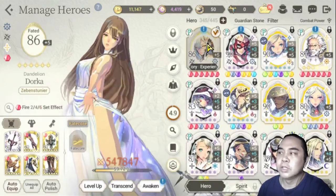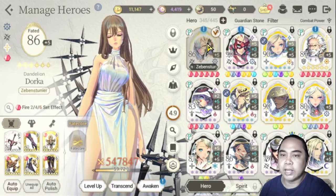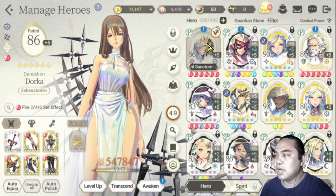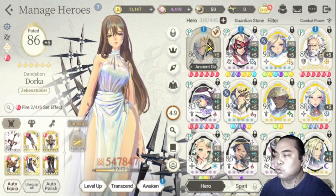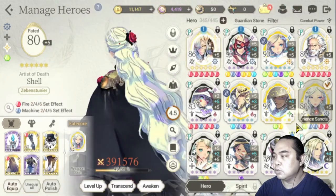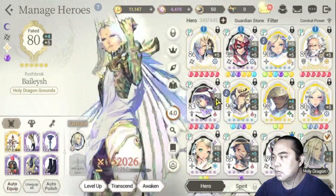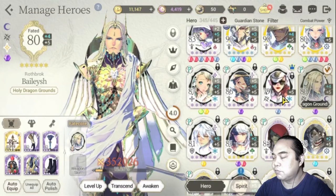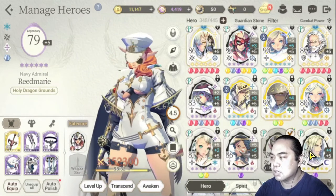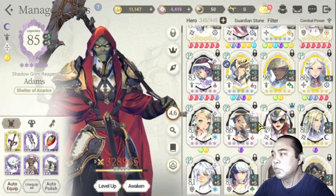What I'm doing right now is trying to build heroes per element. I have two for machine, two for light, and two for fire. There are other extras as well. The only rosters I'm trying to build right now are actually dark and frost, because I don't have very good frost and darkness heroes with fate cores. I'm still using Adams for now.